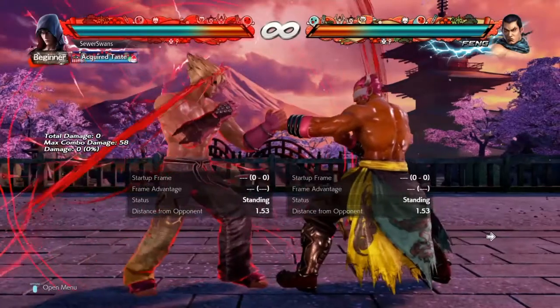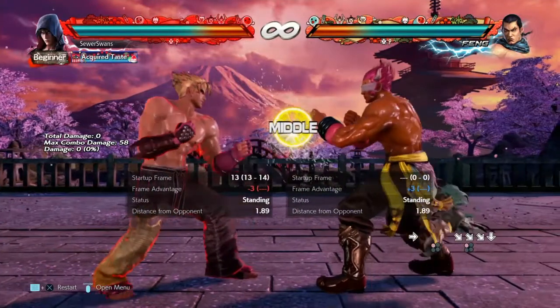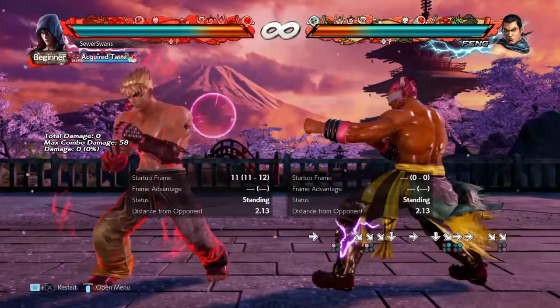Do hitsparks tell us move properties? High — face-level hitsparks. Mid — chest-level hitsparks. And high with chest-level hitsparks, because it has a depressed hitbox.